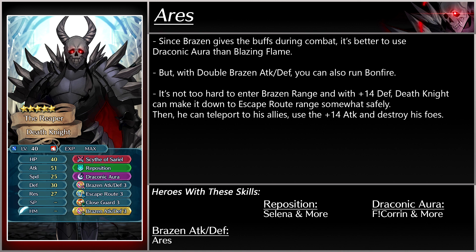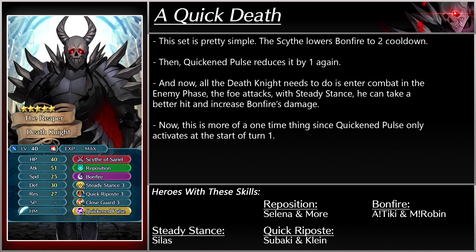Second build: Ares. Since Brazen gives buffs during combat, it's better to use Draconic Aura than Blazing Flame. But with double Brazen Attack Defense, you can also run Bonfire. It's not too hard to enter Brazen range, and with plus 14 defense, Death Knight can make it down to escape route range somewhat safely. Then he can teleport to his allies and use the plus 14 attack to destroy his foes. Third build: A Quick Death. The scythe lowers Bonfire to 2 cooldown, then Quick Impulse reduces it to 1. All Death Knight needs to do is enter combat in the enemy phase — the foe attacks, and with Steady Stance he can take a better hit and increase Bonfire's damage. This is more of a one-time thing since Quick Impulse only activates at the start of turn 1.